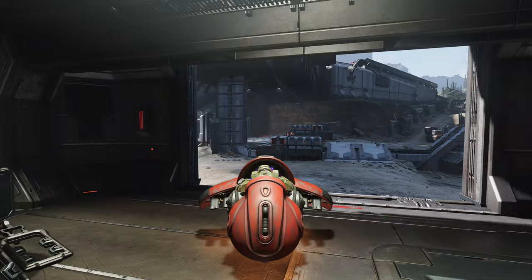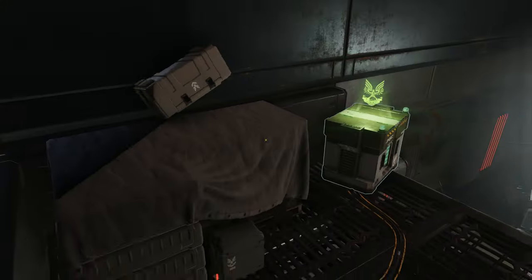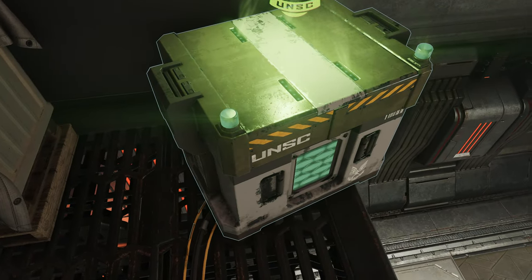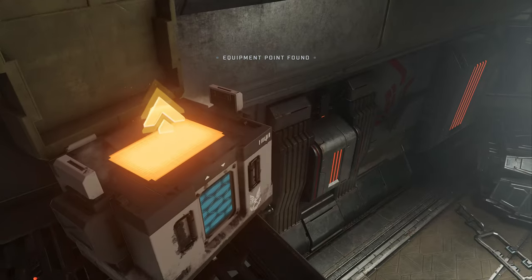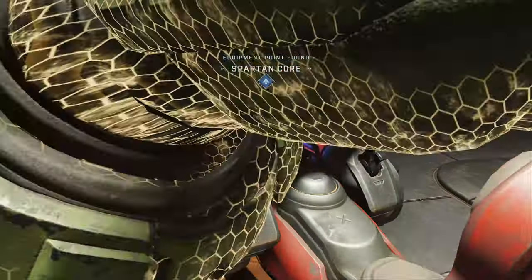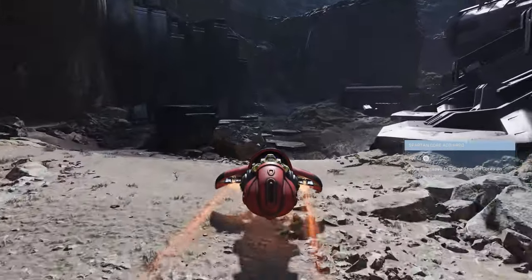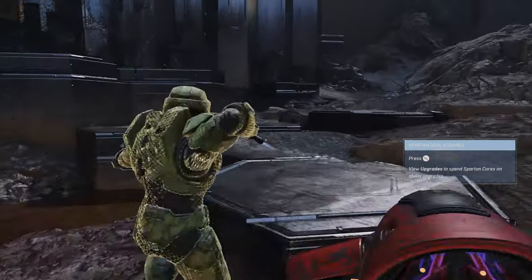The second Spartan Core is in this building over here, up at the top of the room — you can't see it right off the bat. There are catwalks surrounding the upper area; find it up there and open it up. Once you have both Spartan Cores, hop in the Ghost to speed over and trigger that cutscene section.